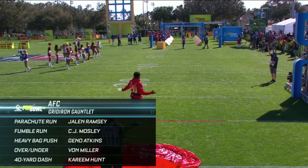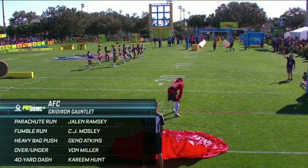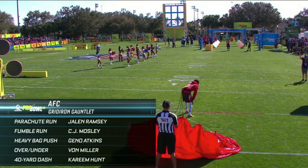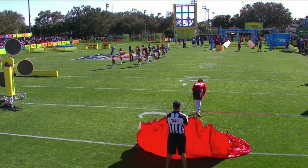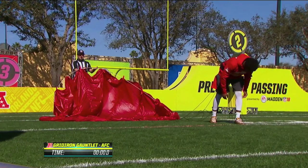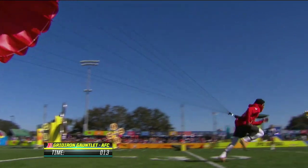So Jalen Ramsey will take part in the parachute run. C.J. Mosley will try to pick up all four fumbles and carry all four balls to the end of the 30-yard zone. Gino Atkins will do the heavy bag push. Von Miller is the over-under competitor, and then Kareem Hunt will finish with the 40-yard dash.